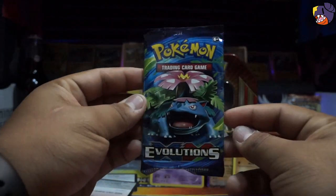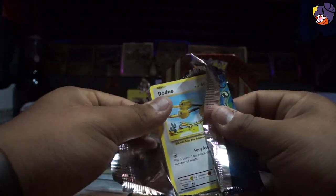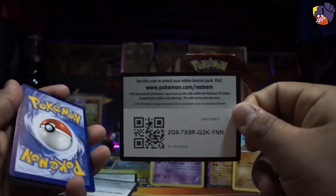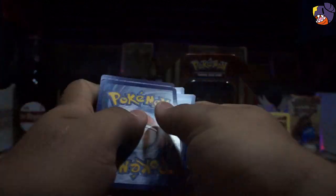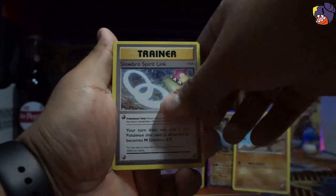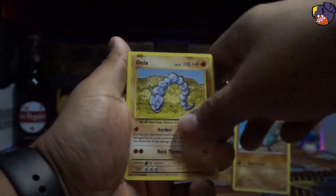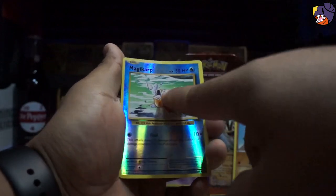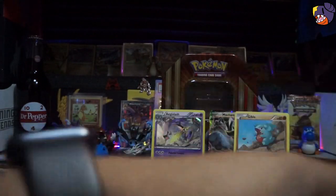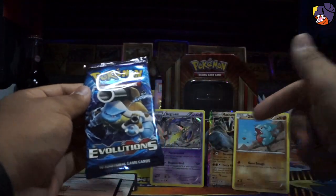On to Evolutions! We got Venusaur on the pack art. Very cool, very neat. Here we go, code card for y'all. Let's see what this can give us — we got a Poliwhirl, a Revive, Slowbro, Spearow, Doduo, a Pikachu, Staryu, Onix, Weedle, Magikarp, and a Ninetales. Nothing good. Only got one holo so far, and a Gible and a Puzzle of Time.